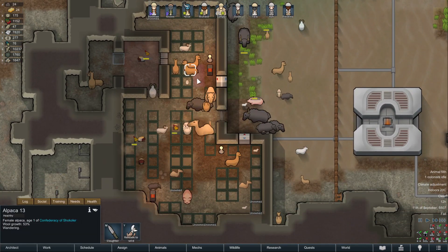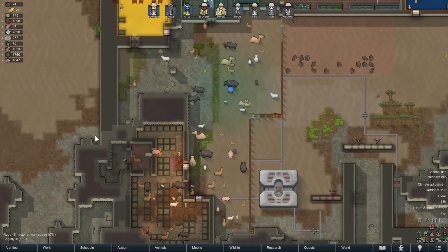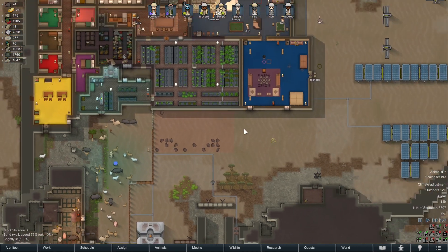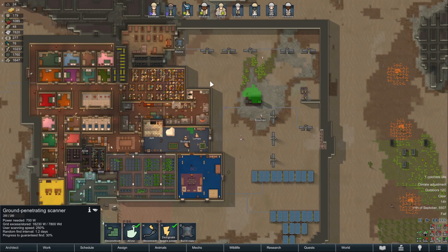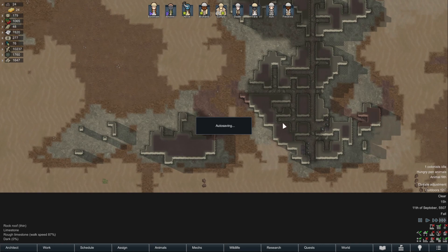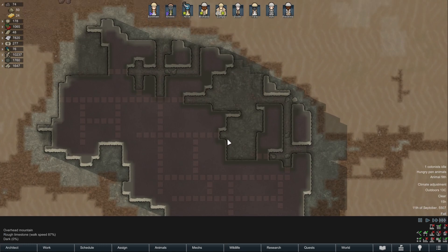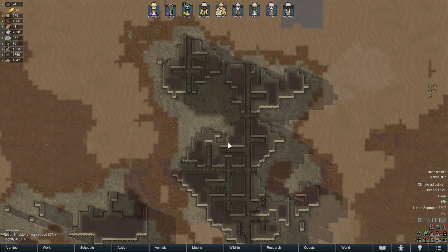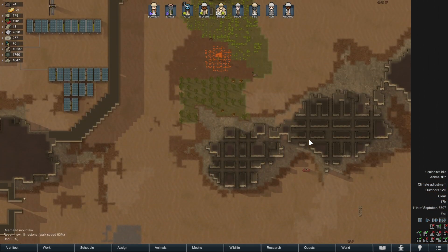They don't really have any food so they will starve a little, but that's fine — it's completely fine. Are they mining? They are. Wait, we are mining now but nothing. Damn it, I really need steel.